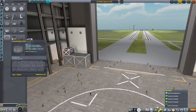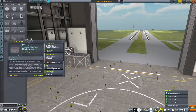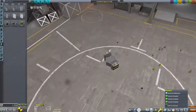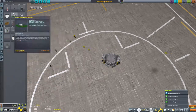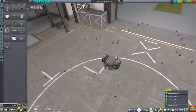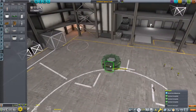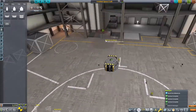We start as always in the vehicle assembly building. We have one and a half million credits to our name and we have a destination of Moho to reach. Moho is the interplanetary destination that we're going to get a window for most often. With Moho having the smallest orbit, it means it goes around its year the quickest, getting into the ideal position relative to Kerbin the most often. It's not the easiest target — the easiest being Eve or Jool — but those are going to wait for next episode.